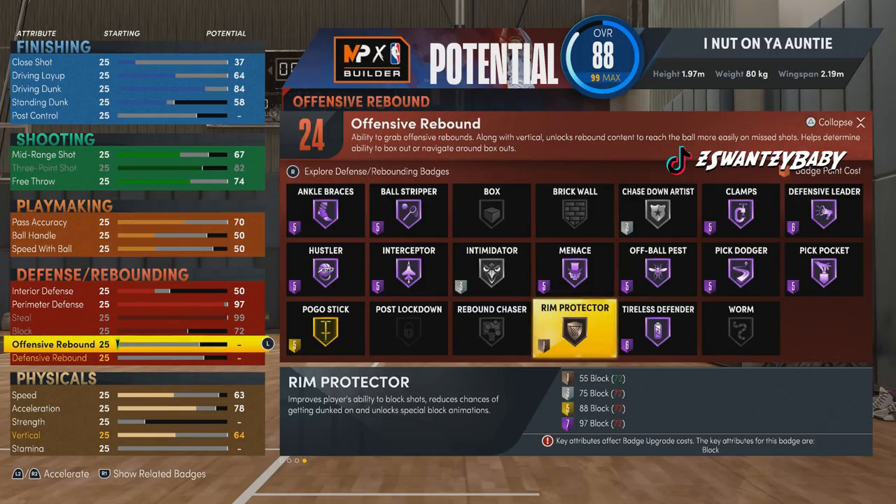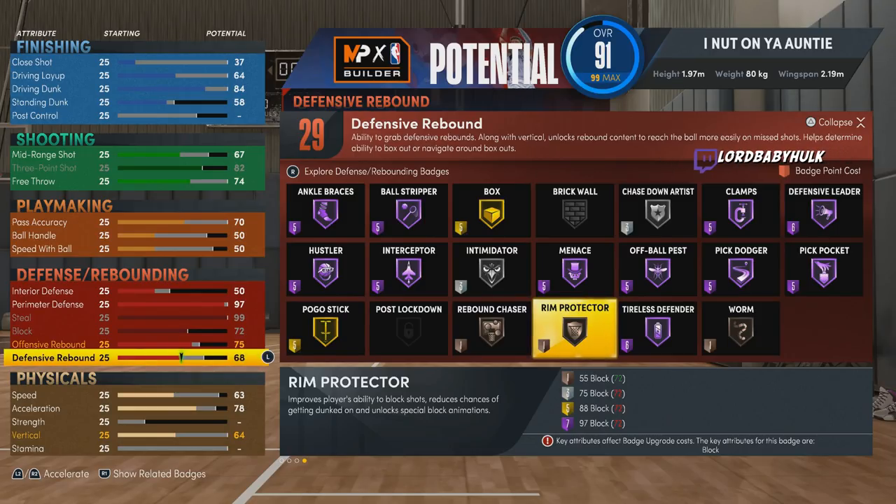I wanted to make a safer, faster option because what's worse than making a lock that can't keep up with anybody just because you got badges? And who knows if the difference between bronze and silver Chase Down or gold is that dramatic? So I rocked it out like this — just trying to help y'all not waste money.